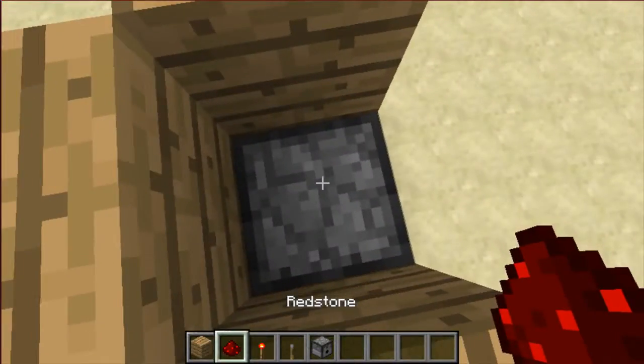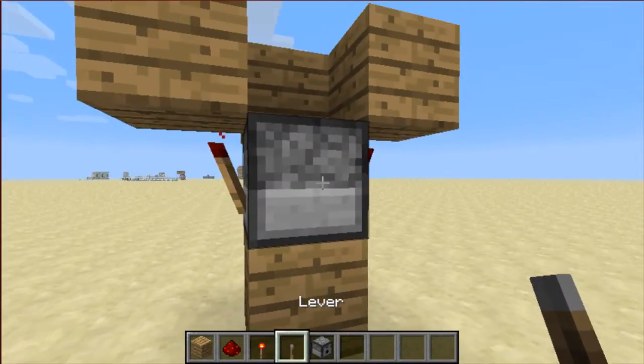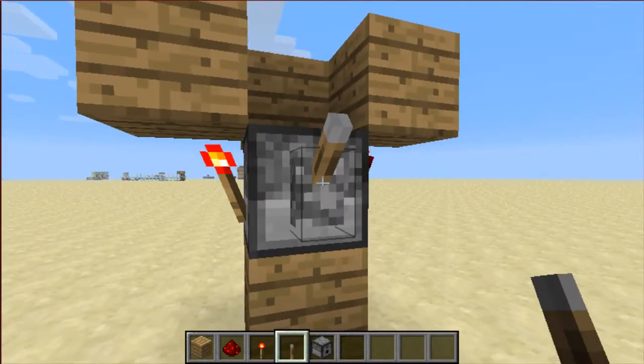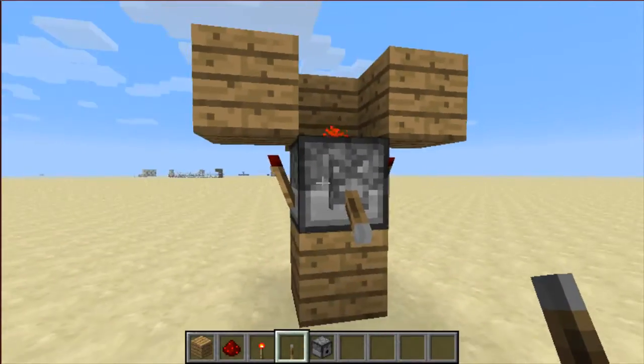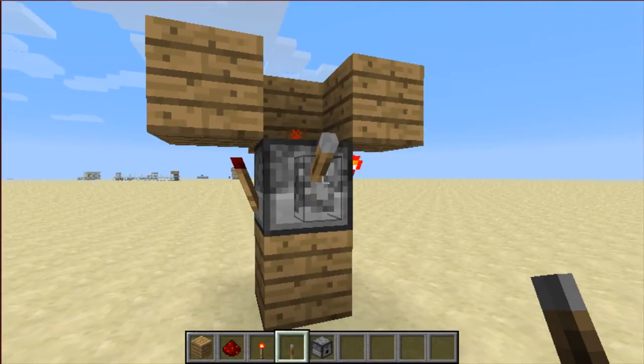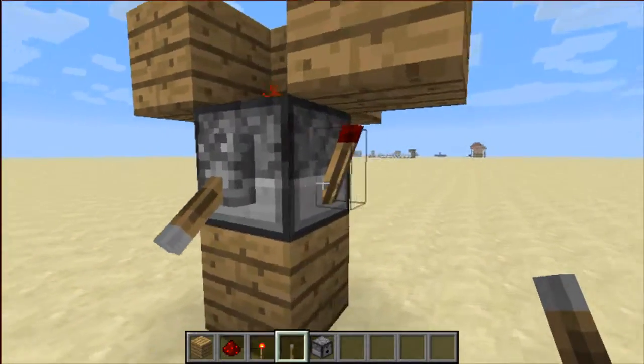Shift click a piece of redstone on top. Now put another lever there. This lever is your on and off switch, so just power it. And it is a rapid pulse dispenser.